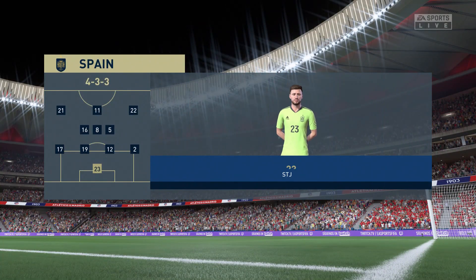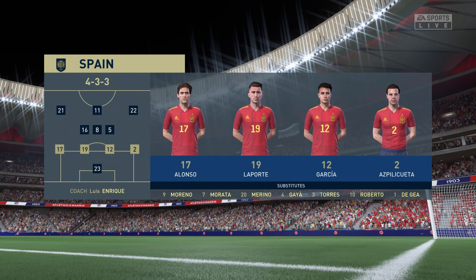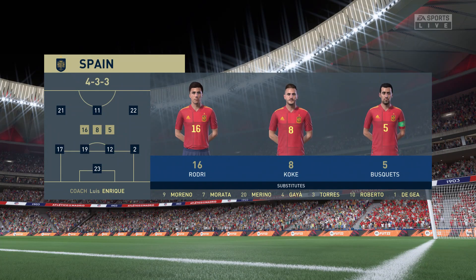Here's the line-up for Spain. Marcos Alonso plays with Azpilicueta in the full-back positions. Rodri plays with Sergio Busquets in central midfield. And rather than use a strike partnership, they've gone with just the one player in attack.